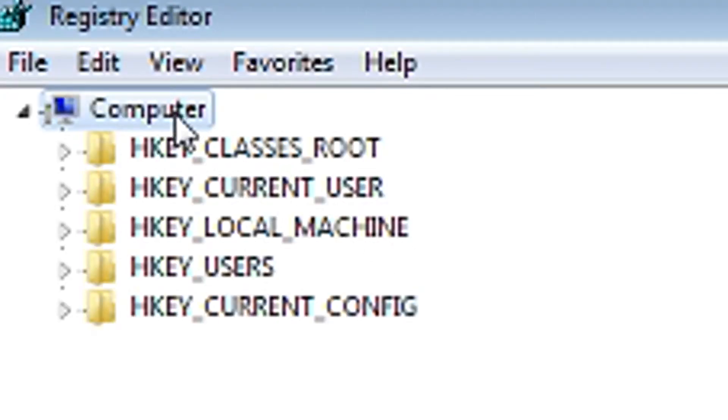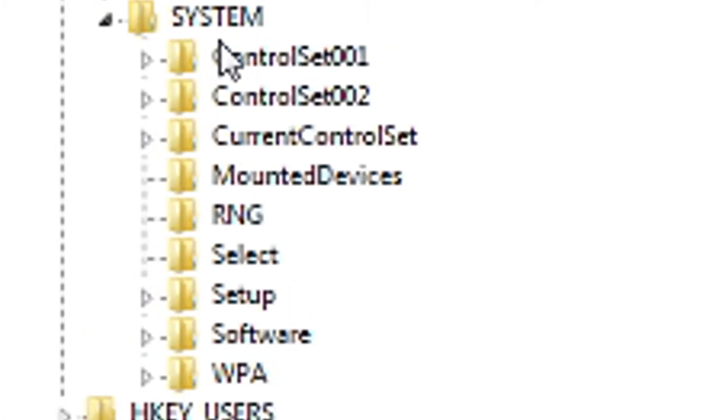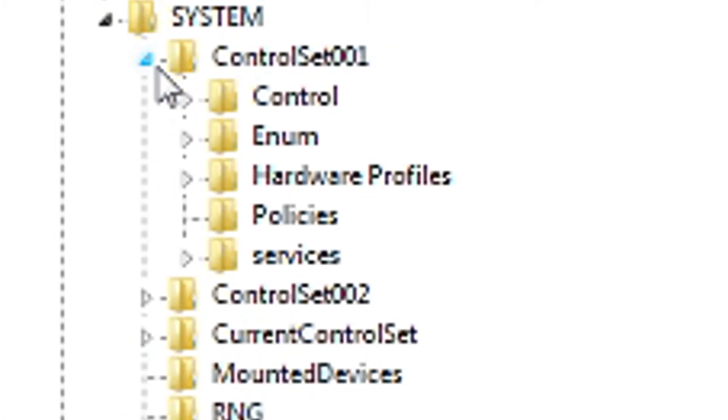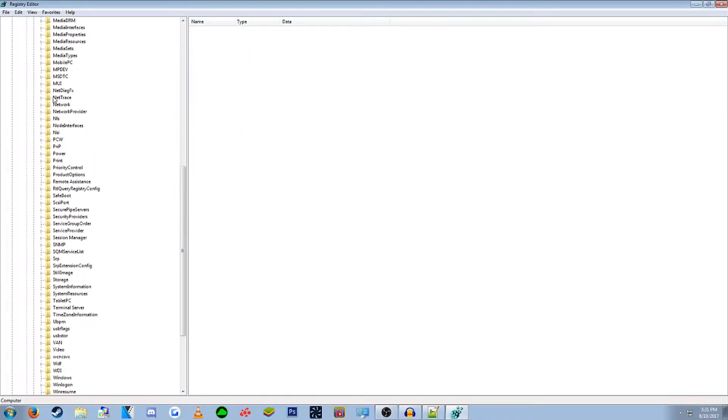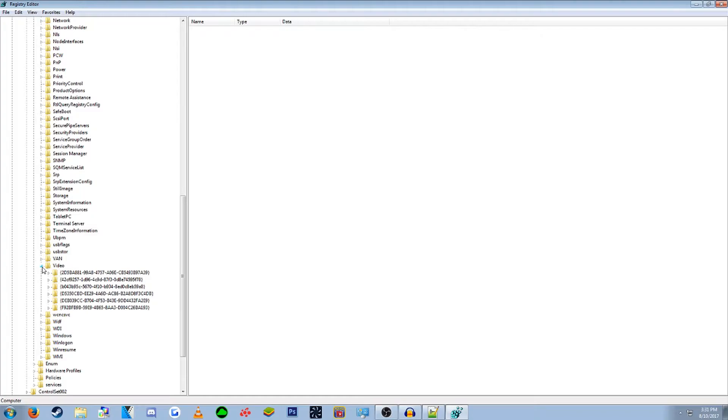You want to locate to your computer, then HKEY Local Machine, then System, then Control Set 001, then Control. Scroll down until you find Video. Now all these subdirectories are going to have a folder called 0000. The one that we want has another subdirectory inside of it, so find that one.